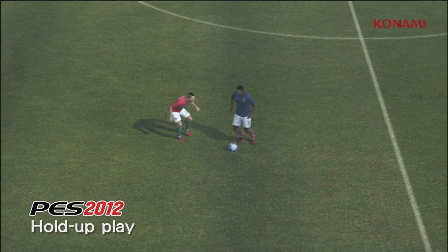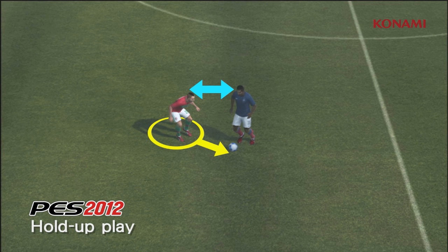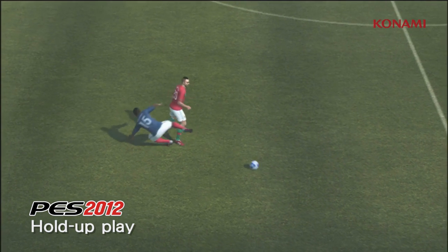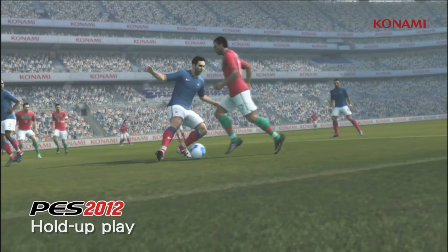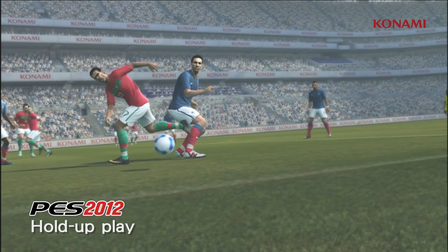Releasing the R2 button will send the player in for the tackle. The timing of the tackle is now key to great defending.